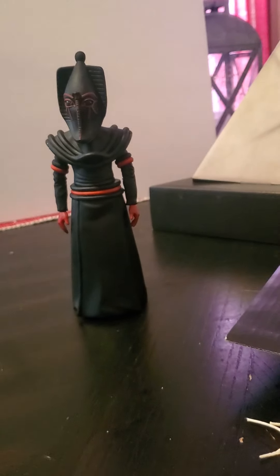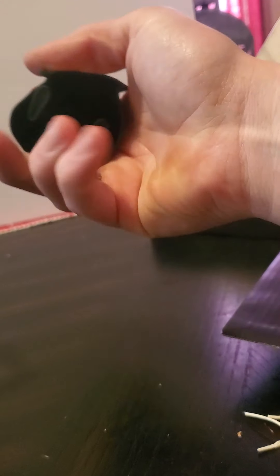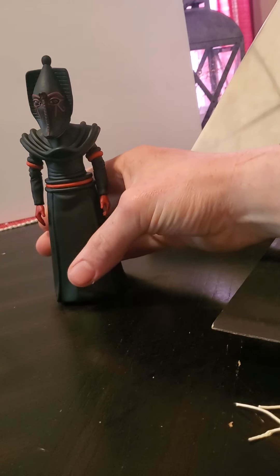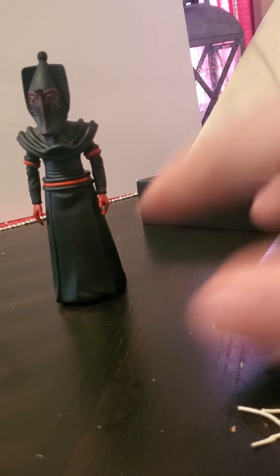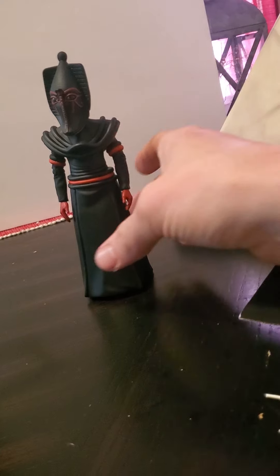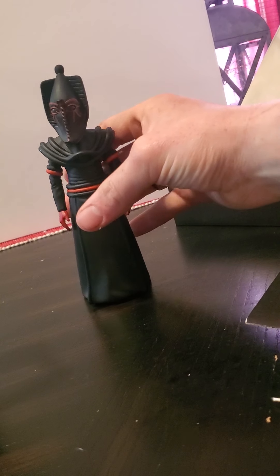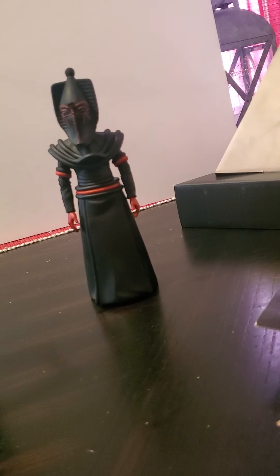I think it would have made more sense to have him standing on the base of his robes — make the bottom hollow. I did a review on a Maleficent figure that was hollowed out on the bottom, which didn't give room to play around with her gown, but she stood plain and simple.